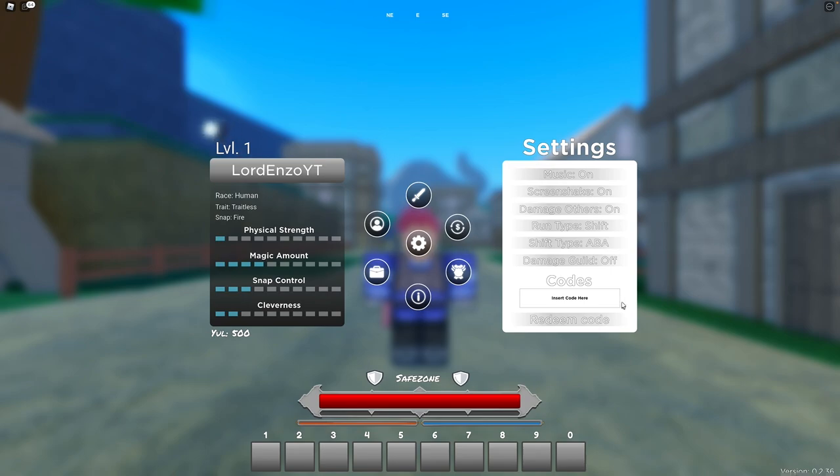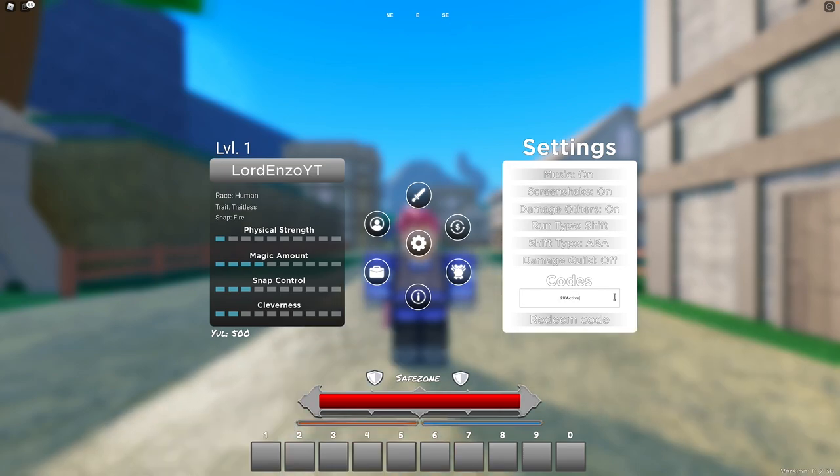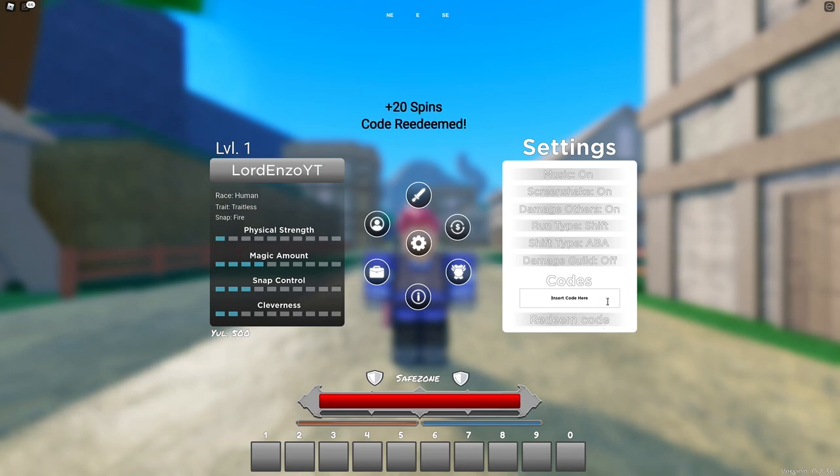The next code is 2KACTIVE! — 2, capital K, capital A, C, T, I, V, E, exclamation mark. There you go, 20 spins.